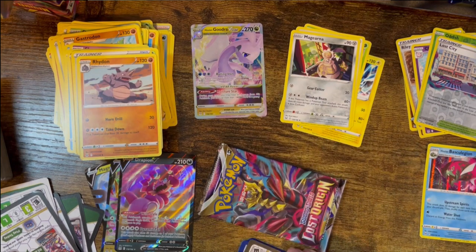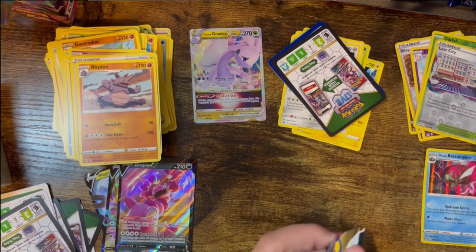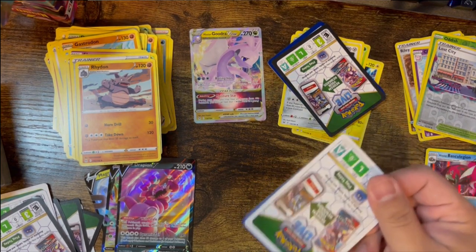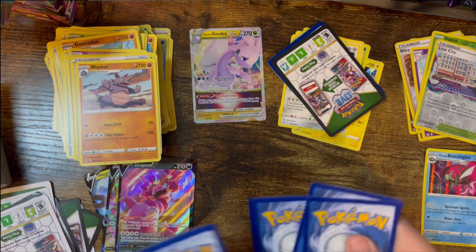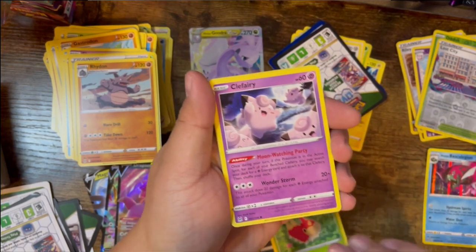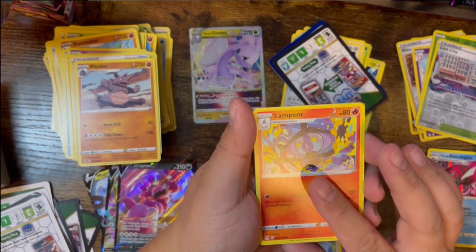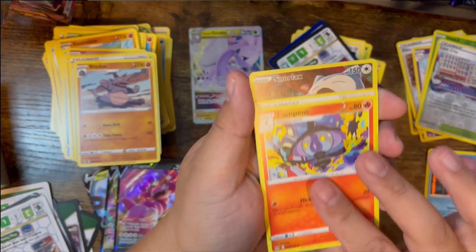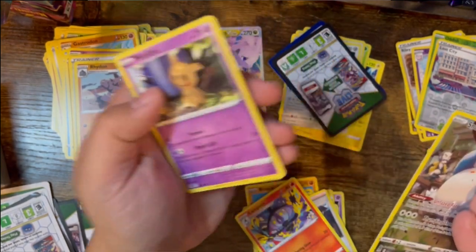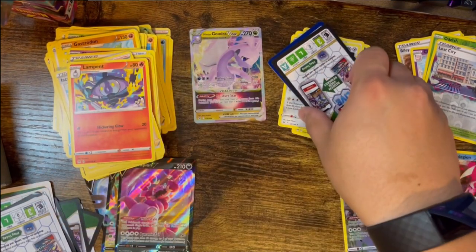The last pack is a white code card. Got Finneon, Murkrow, Wurmple, Clefairy, Lickitung, Fire Energy, Lady trainer... oh snap — Lampent, and I can see what it is — Trainer Gallery Snorlax! That's awesome. The rare is a Mimikyu. Setting the Trainer Gallery Snorlax right here — so excited for that, my first Trainer Gallery Snorlax.